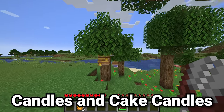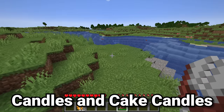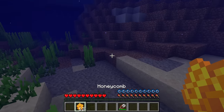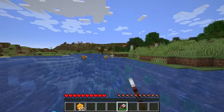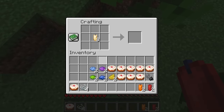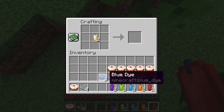In my opinion, one of the most overlooked uses of honey in the entire game is the candle. How do you actually make candles? They're made with honeycomb, which is of course collected by right-clicking on a bees' nest with shears. Then they're simply crafted with string and honeycomb — one string and one honeycomb gives you one candle. There is one secret use of candles that a ton of people do not actually know about.